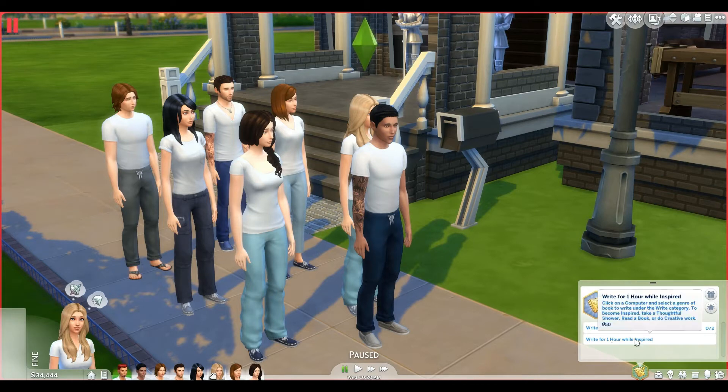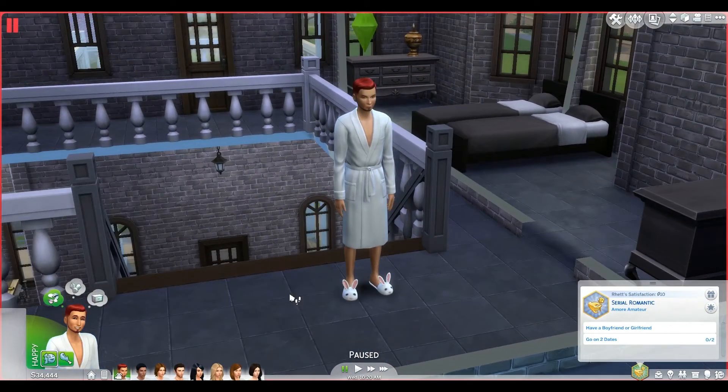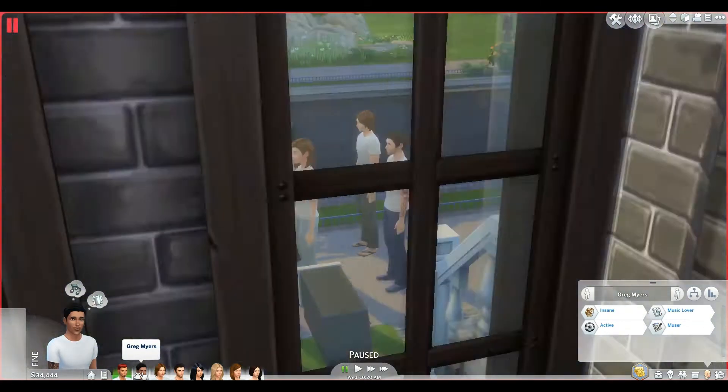Our first aspiration we'll be completing is Bestselling Author. I thought that would be good to start with because it will help us earn money to pay our bills. She'll need to write two books and write for one hour while inspired. Next, this is Rhett — he's actually one of the original Sims from the first group I moved in and killed off; I only killed seven, so he stayed. I need to change him back into his asylum outfit. His traits are romantic, a geek, insane, and alluring — hopefully that will get some flirting going on in the asylum.